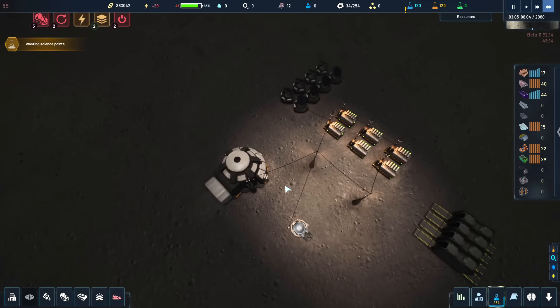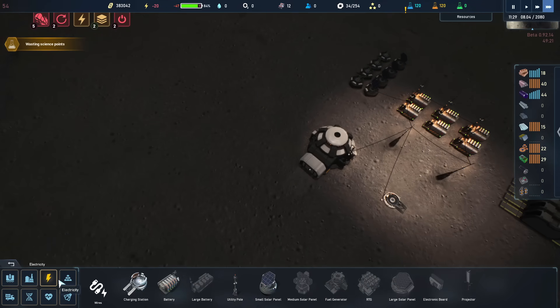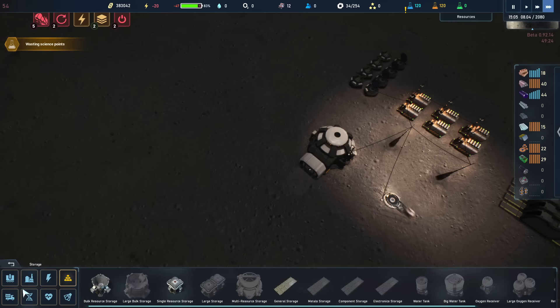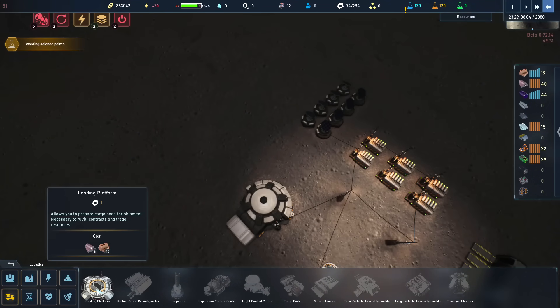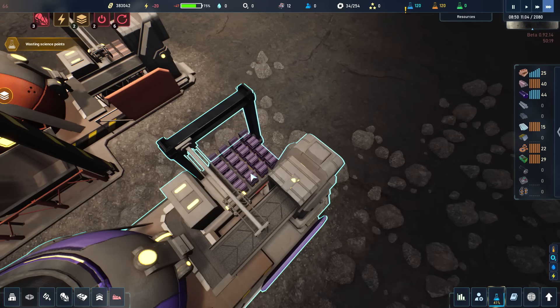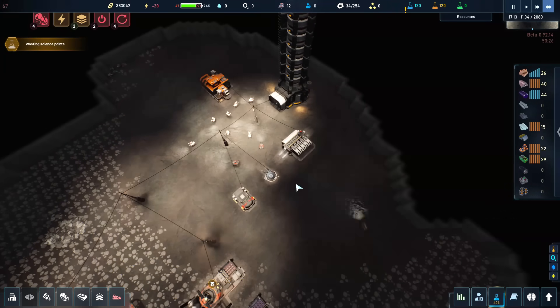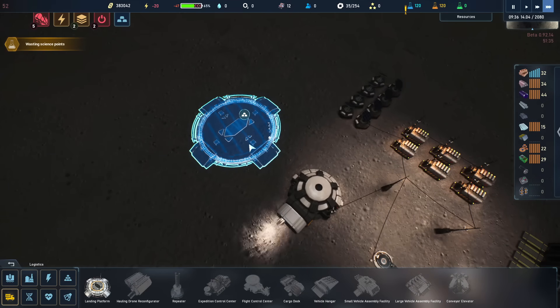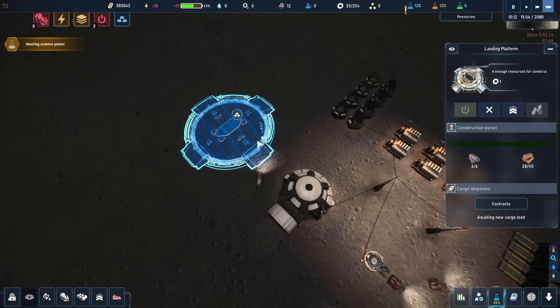The landing pad is going to cost 40 bricks, so we need to produce for a little while. I had the brick production turned off because it was maxed out. Back to the surface — getting the landing pad started will deplete us a bit on resources, but I'm actively spitting out bricks so we should be all right. We're looking pretty good on steel and silicon too, and this mostly just takes a lot of bricks.